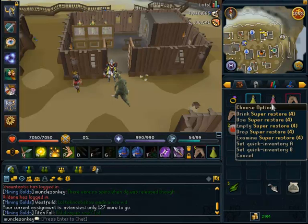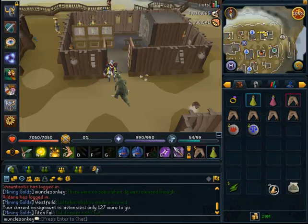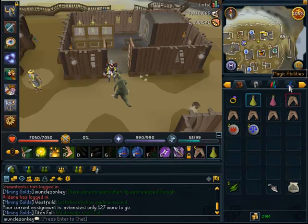In my inventory, I have an Extreme Ranging potion, a Super Restore, a Ring of Slaying, and a Bone Crusher — which is nice because Aviansies drop bones. You can also bring a Demon Horn necklace if you have some other Zamorak item to wear, or if you don't worry about the Goraks in the area attacking you, which are a Zamorak creature. I also have an extra prayer restore and a Trollheim Teleport. The Sharks are just for if I get damaged too much by the Spiritual Mages when entering the God Wars Dungeon.